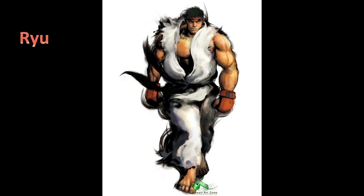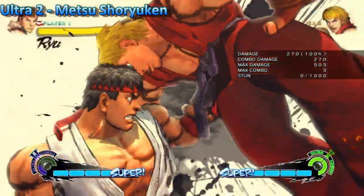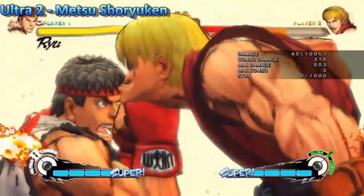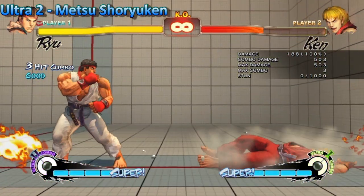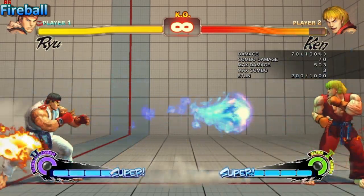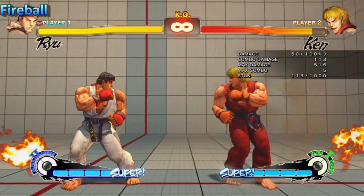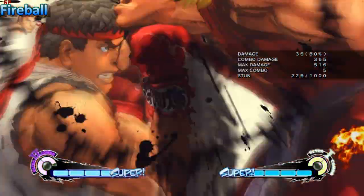Alright faithful Ryu fans, you've received a few buffs. Let's talk about first the Ultra 2. Now its hitbox is more upward, allowing you to hit jumping opponents easier — a straight buff to Ultra 2. Ryu's fireballs receive a buff to damage from 60 to 70, chip damage did stay the same. Now on a counter hit EX fireball you can follow up with any move, including Ultra 2.